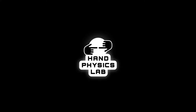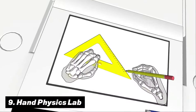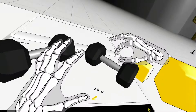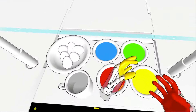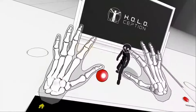Number nine is Hand Physics Lab. This is a much calmer experience where you will be using realistic hand tracking to go through different puzzles and experiences. These can range from drawing to building to using your brain in ways you might not have thought about before. And even though the concept is quite simple, its perfect implementation of smooth hand tracking features makes this a very enjoyable game to play.